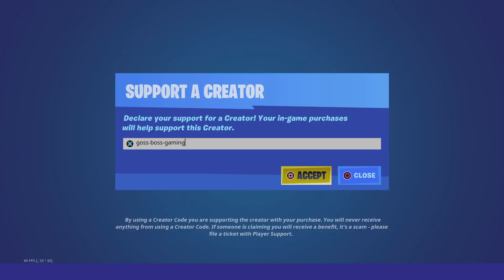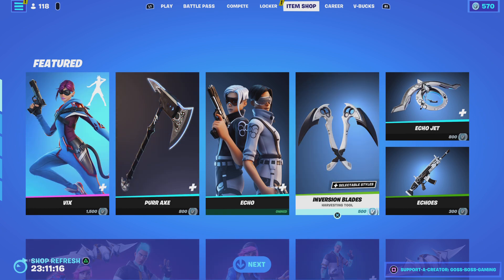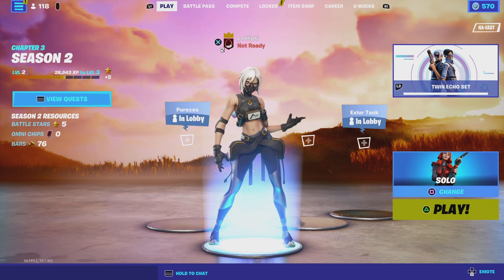All these skins are in the Fortnite store, so if you guys go use my support creator code inside of the Fortnite store, drop a sub, drop a like, and hit that notification bell, I'll be gifting one of you guys — or maybe even two of you guys — if this video does well, the new Zoe Clash Fortnite skin or the new Zoe Clash Fortnite starter pack.